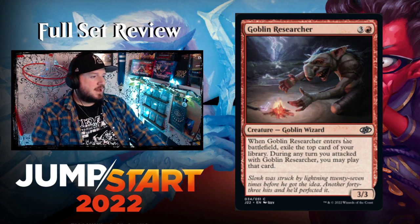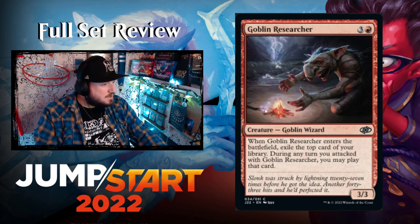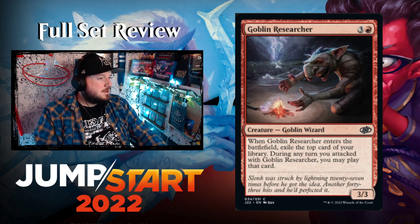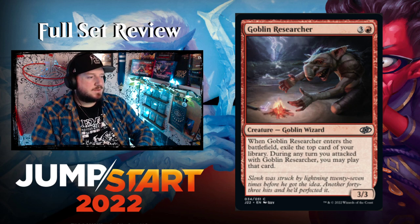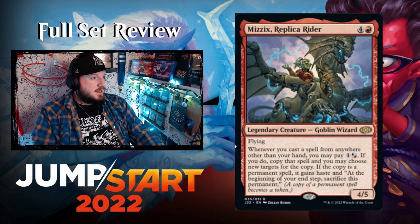Goblin Researcher — three and a red for a 3/3 Goblin Wizard. When it enters, exile the top card of your library. During any turn you attacked with Goblin Researcher, you may play that card. Interesting — I don't think I've ever seen that specific rules text before.